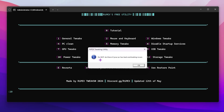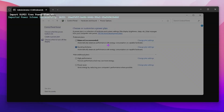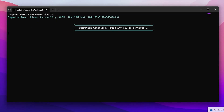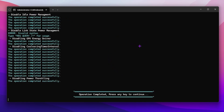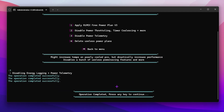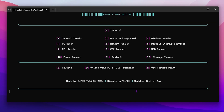For power tweaks, press 10 and press enter. Do not do this if your PC has bad overheating issues. Click continue, then apply the Right Pick 3 power plan v3 — press 1 and enter, and select the high performance power plan. For disable power throttling, timer resolution scaling, and more, press 2 and enter. Then press 3 to disable power telemetry, and press 4 to delete all useless power plans from your PC.